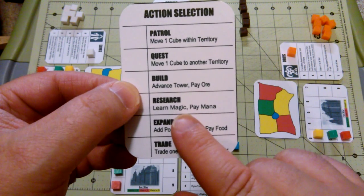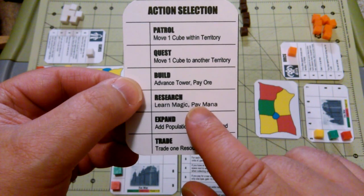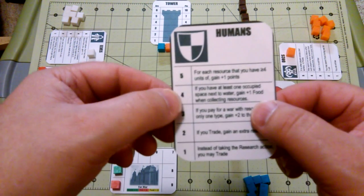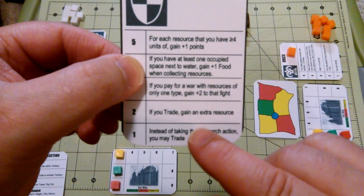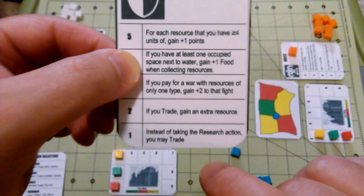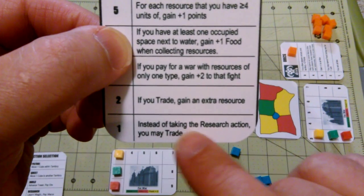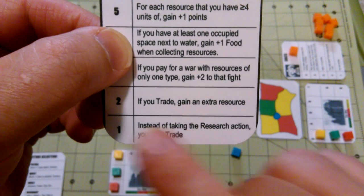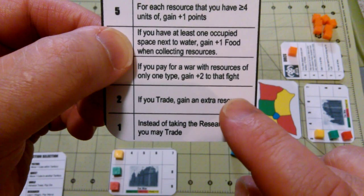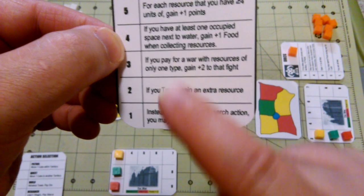The next action available is research — learn your magic and pay mana per the level. For that we need to look at the faction card. For the example of humans, you can spend mana to go up the magic track. Each race has its unique bonuses as you go up this level. If you take the first level, which costs one mana, the human bonus is that instead of taking a research action they can trade instead. When they pay two mana to get to level two and get a trade action, they get an extra resource. You have to go up step by step — you can't immediately pay three mana and jump to level three. You have to do one, then two, then three, and so on.